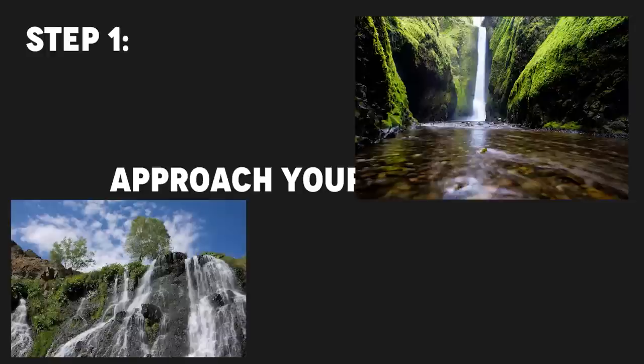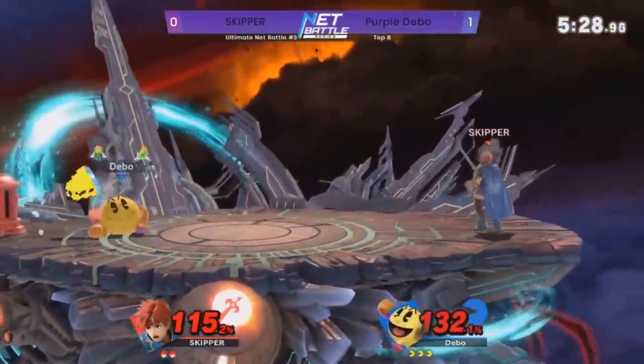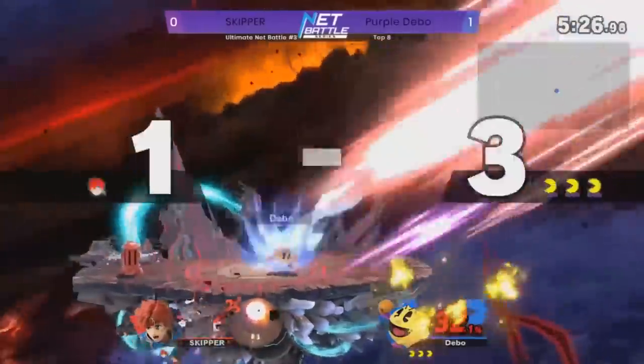Here's how to actually approach. Step 1: approach your opponent in real life. In order to start playing neutral and doing the whole spacey things or whatever, you first need to have somebody to fight. So when the TO calls your match, find your opponent, simply walk up to them, fist bump, and play game 1. And that's how to approach.